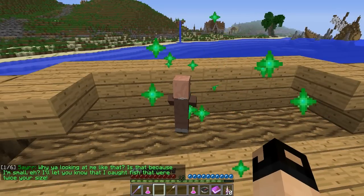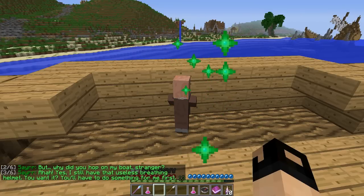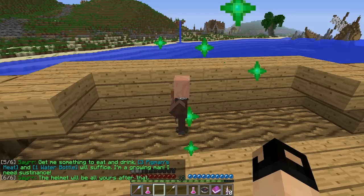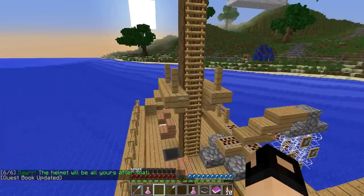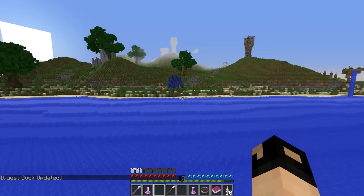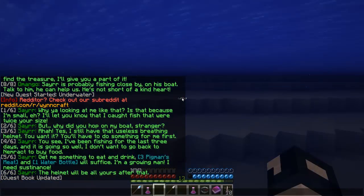Something happened down there. I didn't mean to - I'm sorry. It means to make fun of your size - I know you're okay. Never mind, I need to buy food. Get me something to eat - three pigmen and one bottle of water, and the helmet will be yours. Alright guys, I know exactly where we have to go. We're gonna follow this trail back to the forest - there was that one pigmen cave, we'll go down there and get a couple of pigmen meat.